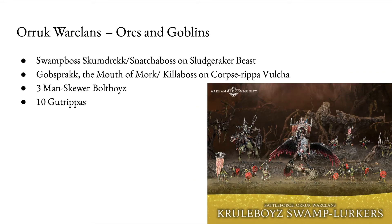Let's have a look at the Orruk Warclans, or Orcs and Goblins in this case. You get Swampcalla Shaman or Snatchaboss on Sludge-Raker Beast, Gobsprakk the Mouth of Mork or a Killaboss on Corpse-Rippa Vulcha, 3-man Skewer Bolt Boyz, and 10 Gutrippaz.